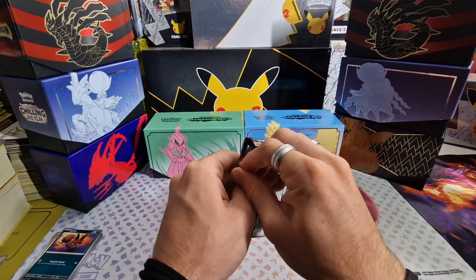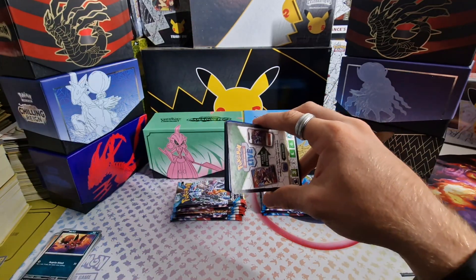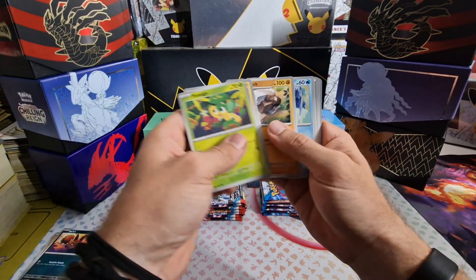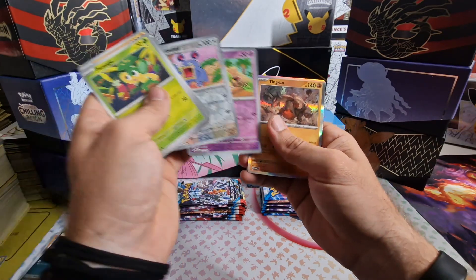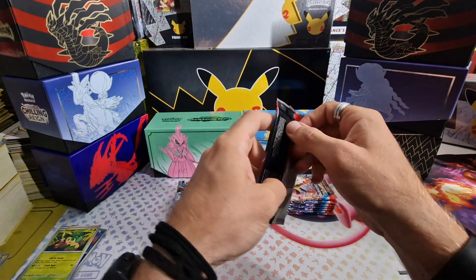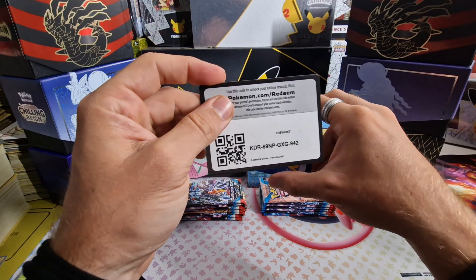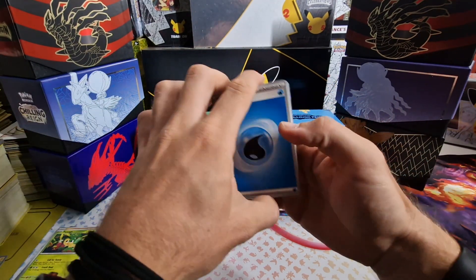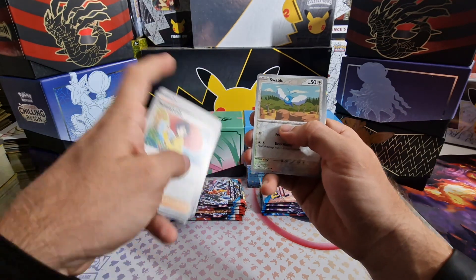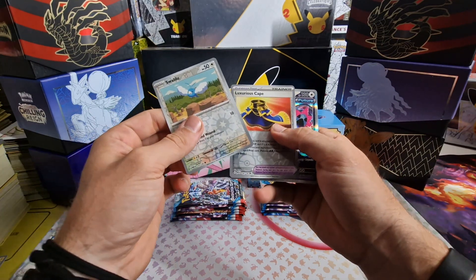We got Reverse Holo Loudred, Natu, and Ting-Lu Holo. Oh, the Parasol Lady is in there — I don't have that one, and it's a beautiful card. We also got Reverse Holo Swablu, Luxurious Cape — I need that one in gold — and Iron Juggulus. Nothing too crazy yet.